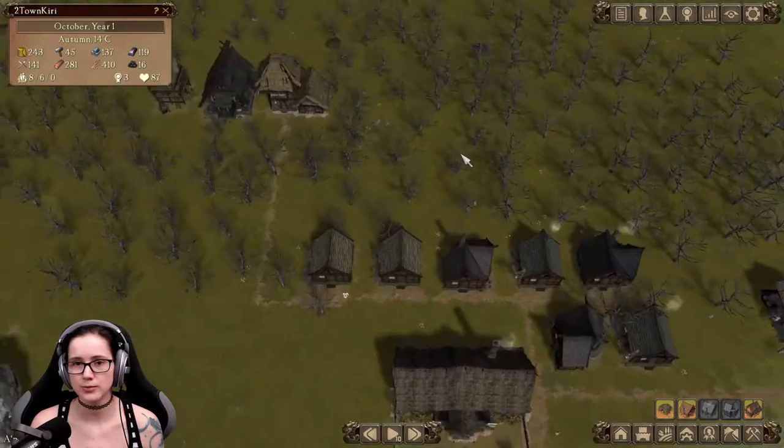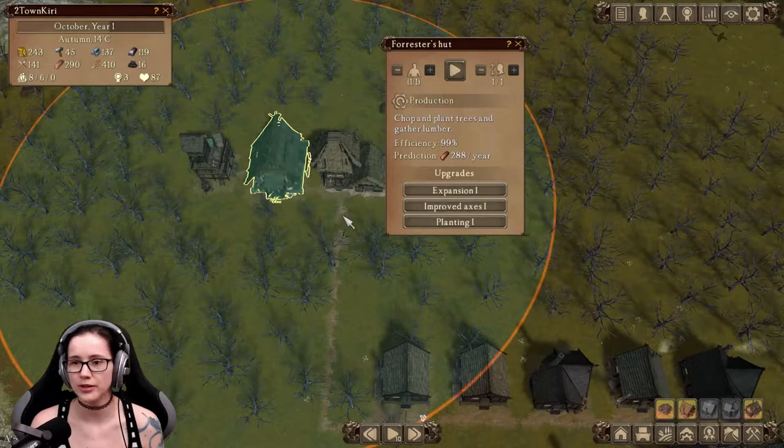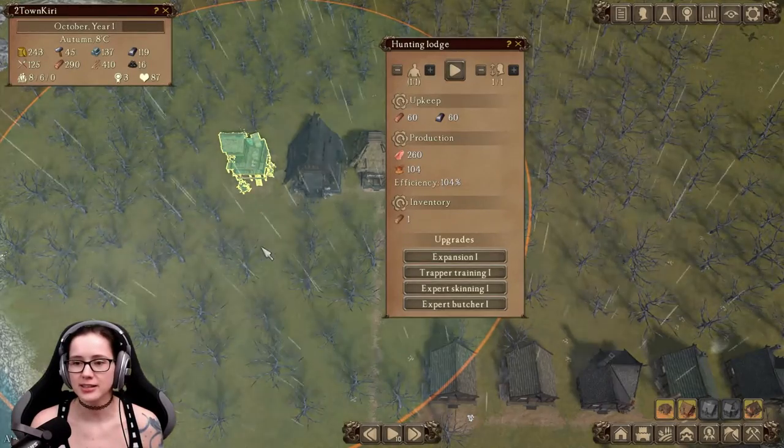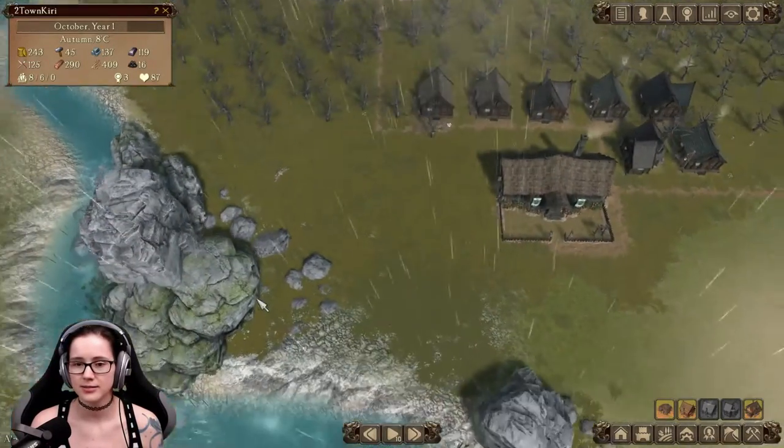Escape doesn't close windows — just in case you were wondering. The forester — you do your thing here. There's the hunter, but I don't have iron. I need to get iron from somewhere.